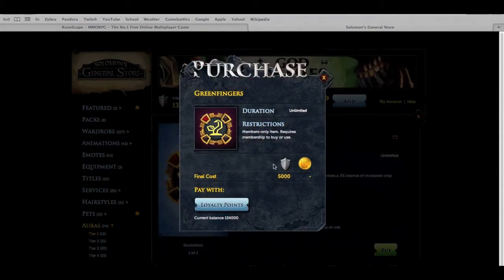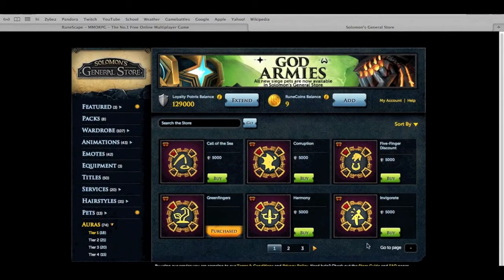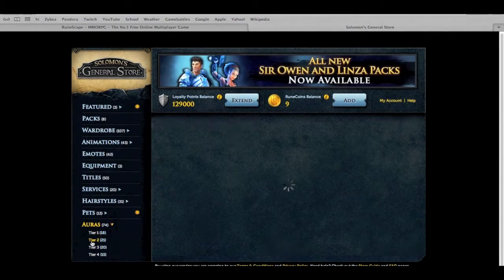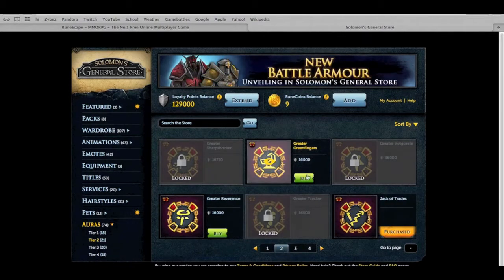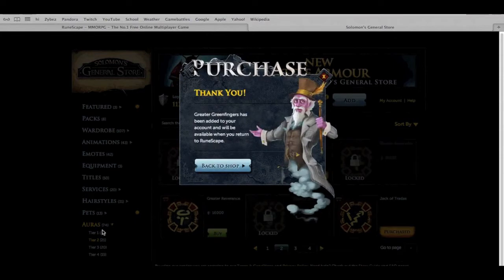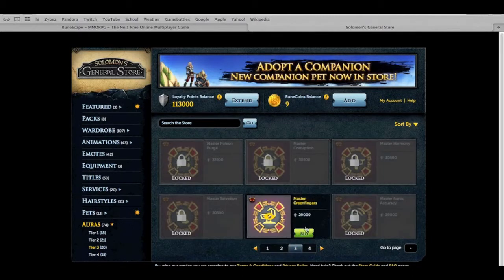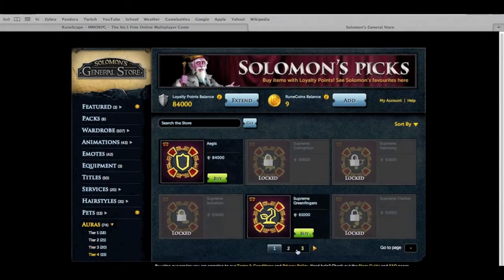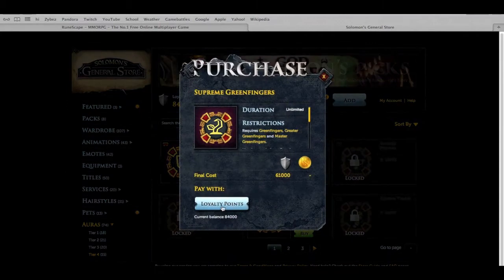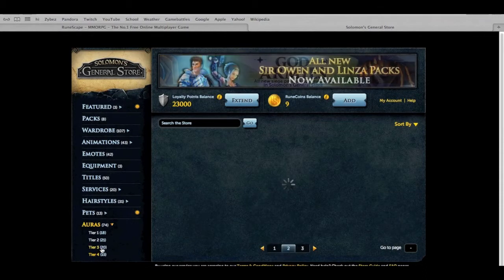Since I'll be doing a lot of farm runs, I ended up buying all of the green fingers auras, which give you a better percentage of getting more herbs when farming. Jagex's system for buying auras is annoying — you have to go to the Solomon's General Store website rather than in-game. But I got it sorted and bought all the way up to Supreme Green Fingers.